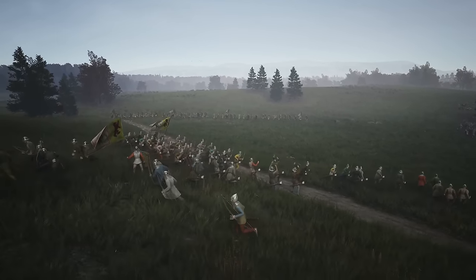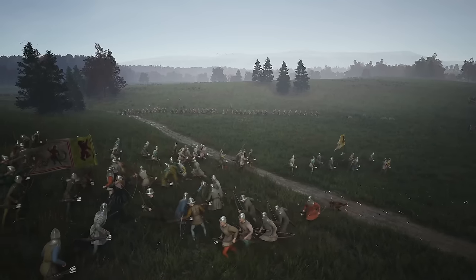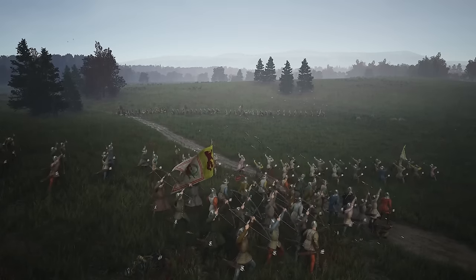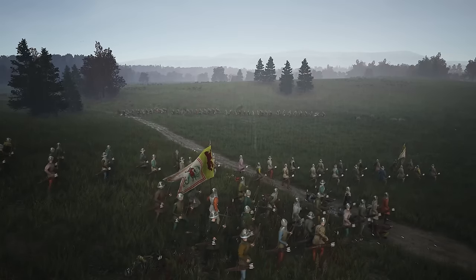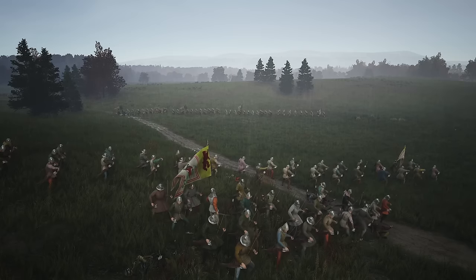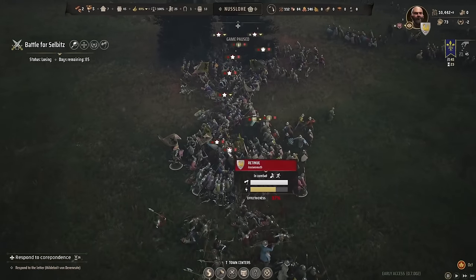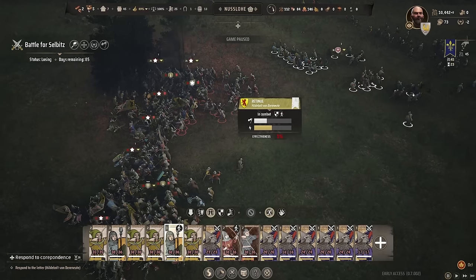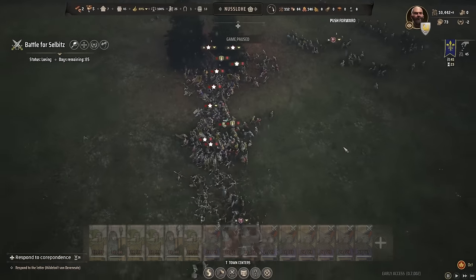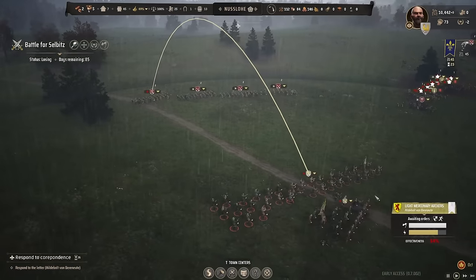Now our archers are in range — this is going to be devastating for them. That is so many arrows — yeah, they're dying, they're actually losing a lot. Come on, get another volley off. That's a good volley — we're picking them off pretty hard and they're not taking too many of ours. We don't have heavily armored archers, but the mercenary ones have decent armor. We've lost a few over on this side. Here come reinforcements — we've completely surrounded them. Let's get into the back of the retinue because they're the strongest; we need to make sure they go down first. Let's curl around with the rest of the spears and see how devastating our archers are.